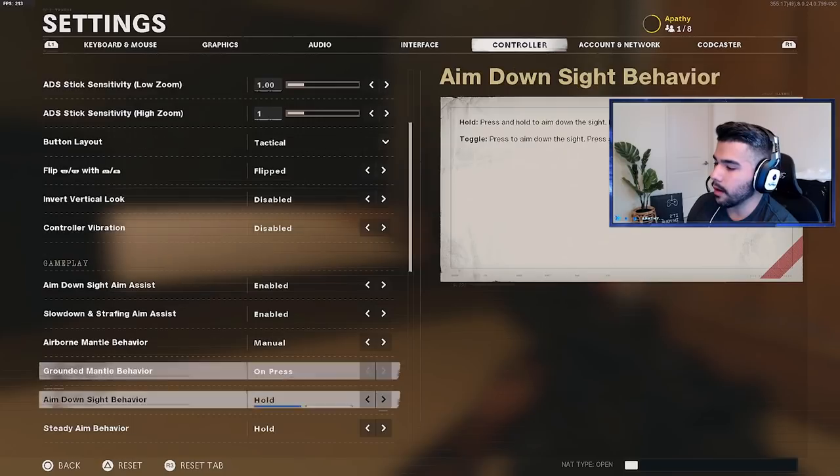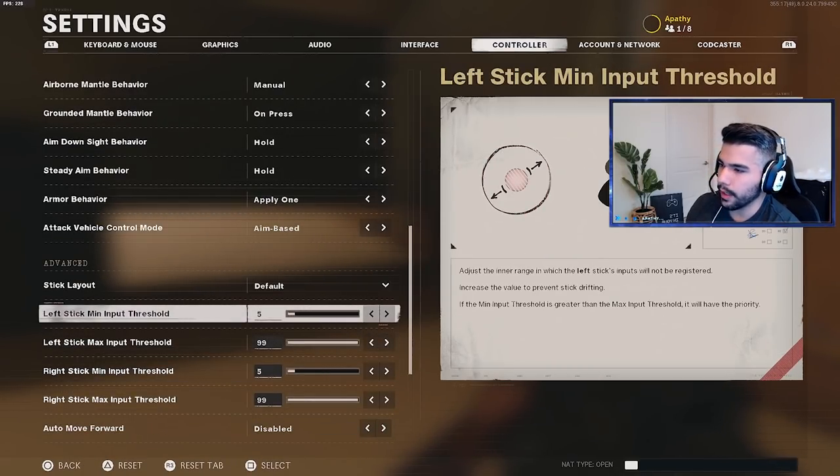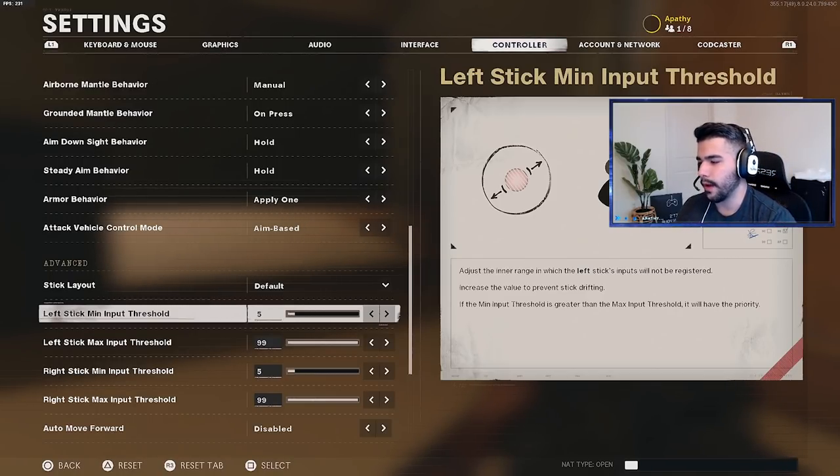Something else I want to talk about is the dead zone, or the threshold as they call it here. I think the default when I first loaded the game was 20, and I think 20 is absurdly high — you should lower this down to five. Five was default in Modern Warfare; I tried going back to zero like I did in the beta but I was getting some stick drift, so I stuck to five. Lowering this down, especially on controller, makes everything feel smoother and more responsive, and you definitely want that.